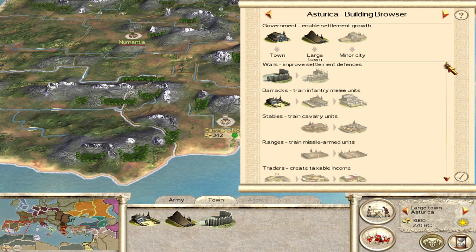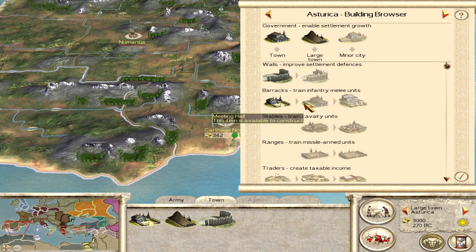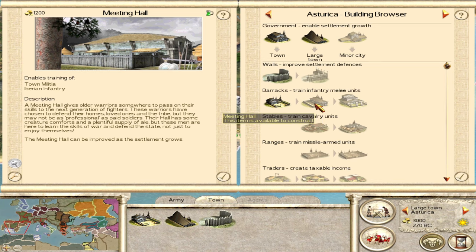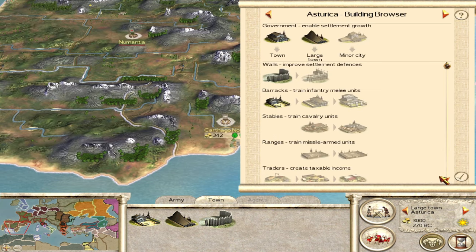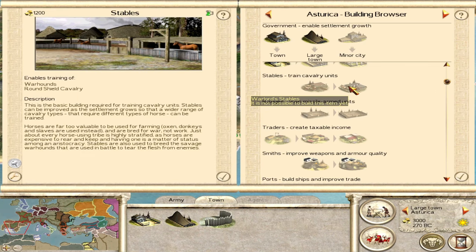Spain only gets three levels of cities: town, large town, and minor city. Starting from the top of the building browser, we have three levels of barracks. The first level trains town militia - horrible. Second level is Iberian infantry - also horrible. Third level is scutarii, which are pretty decent, comparable to principes or slightly better. You need to get up to a level three city hall of heroes to train those, which is frustrating.